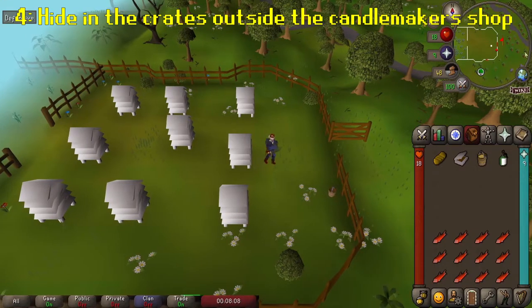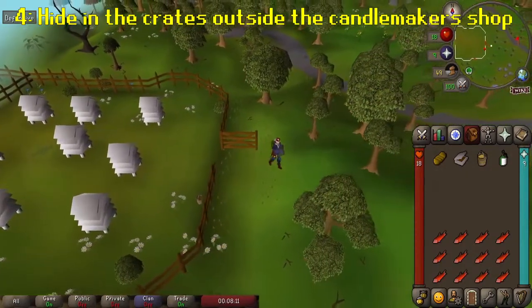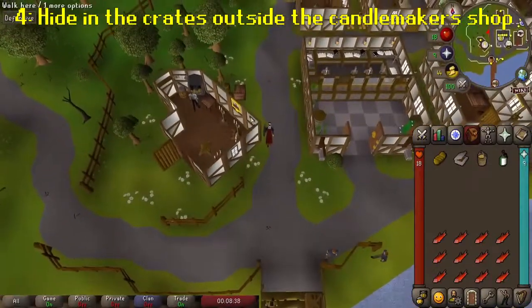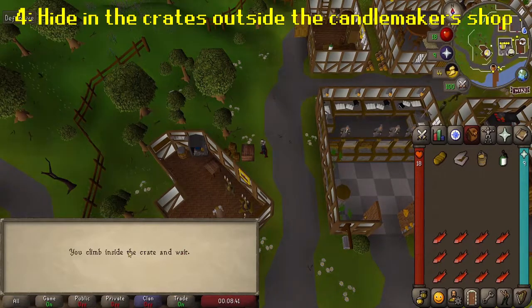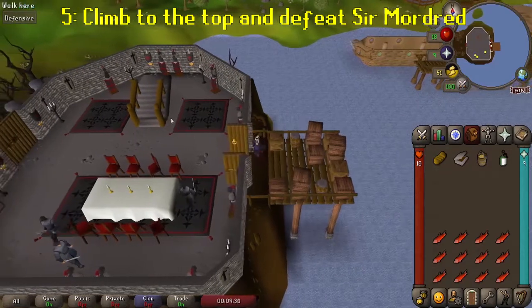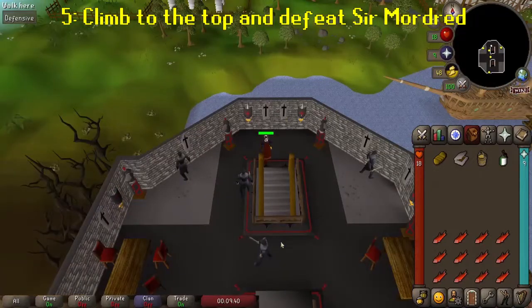With the wax collected, return to Catherby and the stacks of crates next to the candle maker's shop. These crates are going to Morgan Le Fay's island, so hide inside them and you'll be shipped off and arrive just outside the keep. Head inside and make your way up the stairs to the top, running past the aggressive renegade knights as you do.